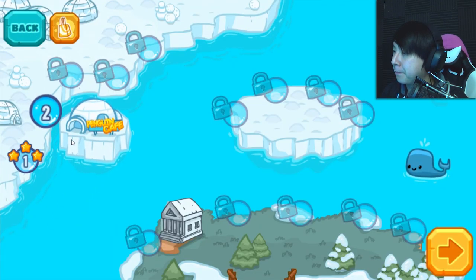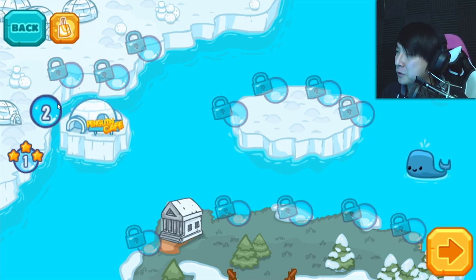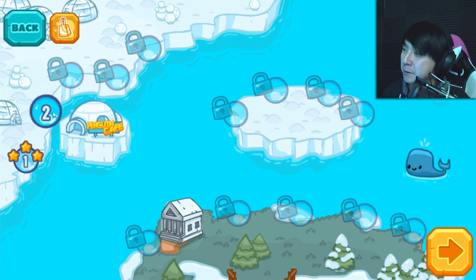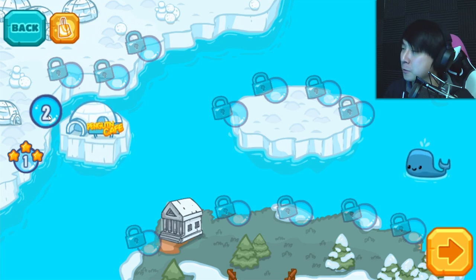Oh, that's cool — the penguin restaurant actually goes through the water. It's on like a little iceberg. So it goes from stop to stop, serving as it goes. People don't come to it, it goes to people. All right, awesome — that's like the best of Postmates or Uber Eats or whatever.